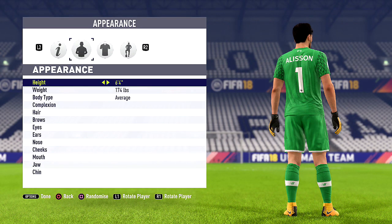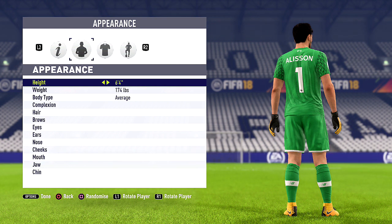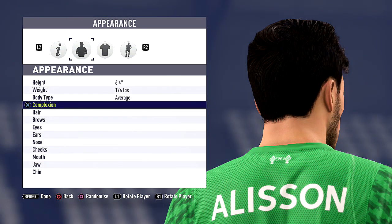Hi guys, Avid is back with another FIFA 18 virtual pro look-alike tutorial. It is Alisson Becker — he wears Alisson, he's known as Alisson. He is now the world's most expensive goalkeeper and he is at Liverpool with the world's most expensive defender.